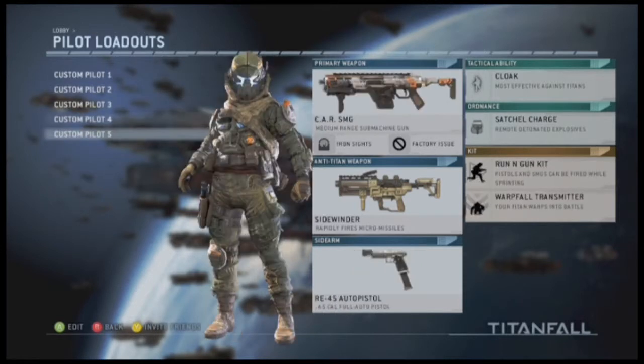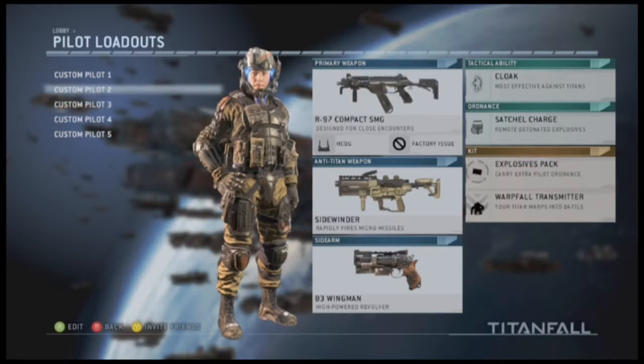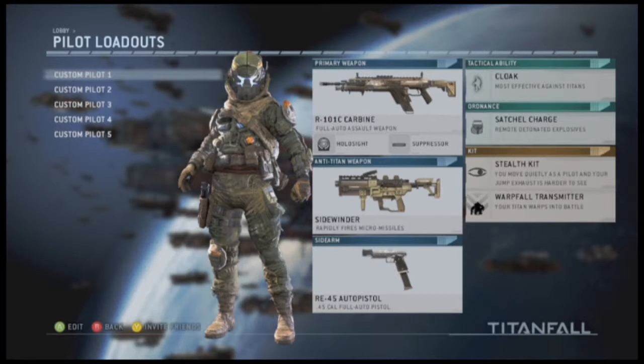This gun isn't really too bad — it's kind of like the Scorpion in this game. It has a really high fire rate compared to the other SMG, the CAR SMG, which is a mid-range SMG. The R97 is a close-encounters submachine gun and it's not really that hard to use at all. I found it pretty enjoyable — it's probably the easiest regen requirement I've had to do so far.